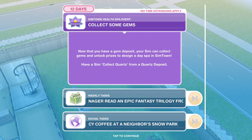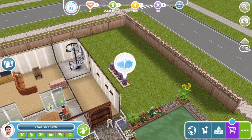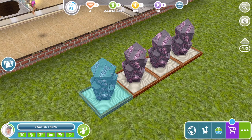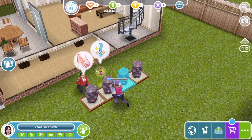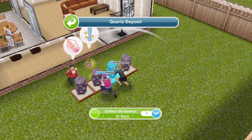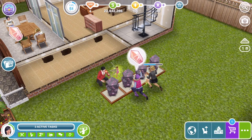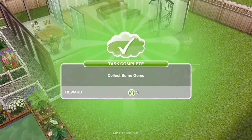Now that you have a gem deposit, your sim can collect gems and unlock prizes to design a day spa in Sintown. Click on a quartz deposit to collect 50 quarts for 10 seconds. If you took part in the romance update, you'll be familiar with this style of event where we collected bananas and dragon fruit — this time we just have gems instead. A little tip: while that sim is collecting, get your other sims using all of the quartz things so you'll get a little bit extra.